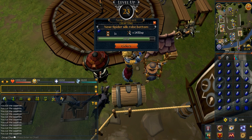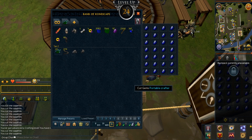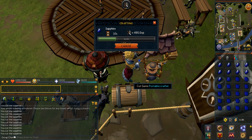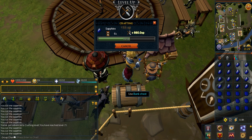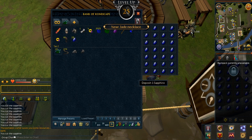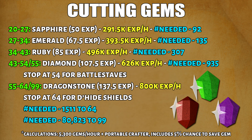Obviously, cutting gems is really fast but there are some disadvantages. The first problem is that there are buy limit constraints. However, there is a way you can buy a lot of these in bulk — either using the price check and trade Discord, or the traditional RuneScape forums. The other problem is that it does require a lot of upfront cash, and selling the cut gems can be a little bit hard, especially on double XP weekend. These are the calculations as well as my recommended levels. It is assumed at 5,300 gems cut per hour and the only XP multiplier used is the portable crafter, which also includes the 5% chance to save a gem. The maximum XP per hour for Dragonstones is 800k XP per hour. You can stop at 54 if you're planning to do battle staves, or stop at level 64 if you want to do dragon hide shields.